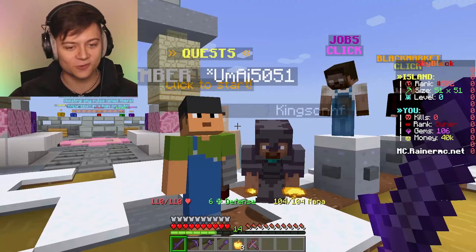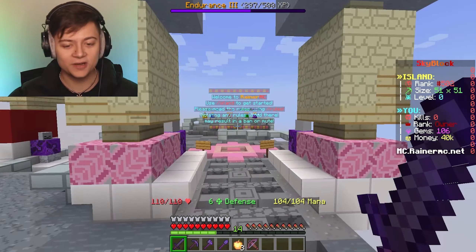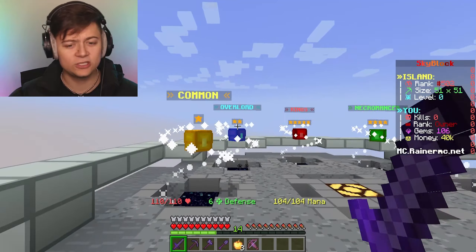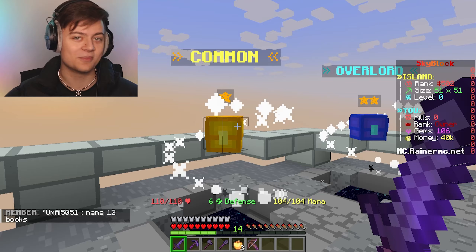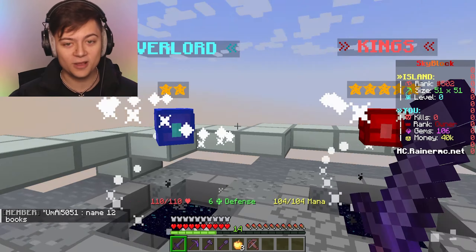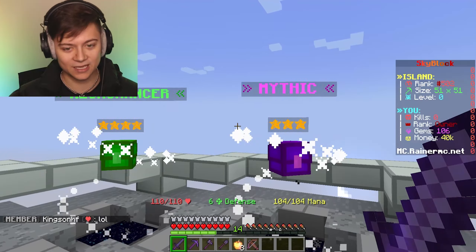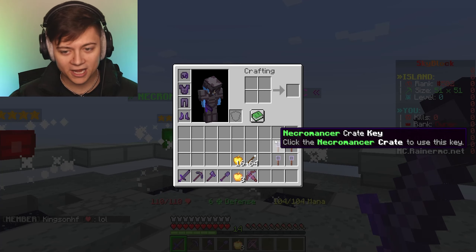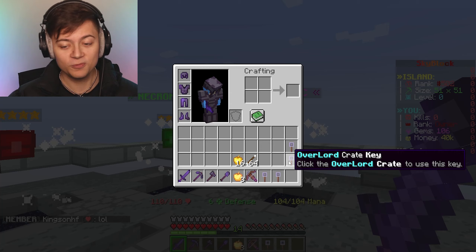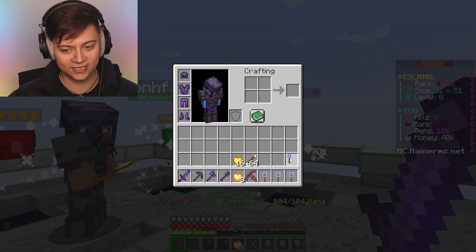I hope you guys are excited for today's episode, because in today's episode I am actually going to be opening up a brand new set of crate keys. So if we actually go ahead over to the crates right over here, as you ladies and gentlemen can see, we've got a bunch of really, really cool crates over here, like the common, the overlord, the kings, the necromancer, and then obviously the mythic. We've got the necromancer, we've got the mythic, we've got the overlord, and lastly we've also got the legendary kings.